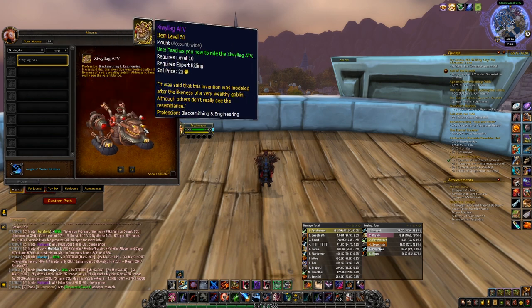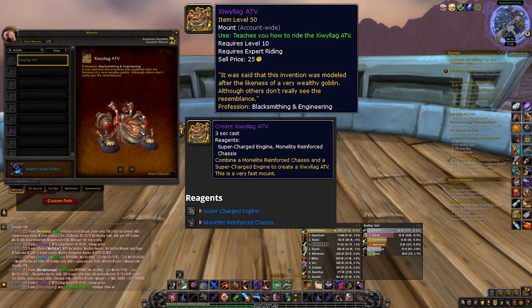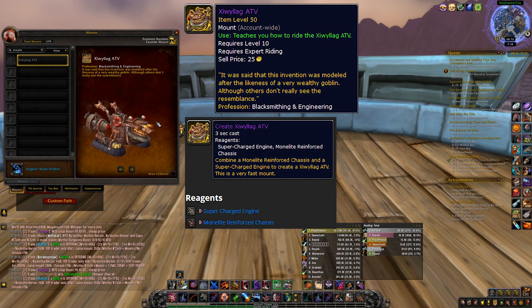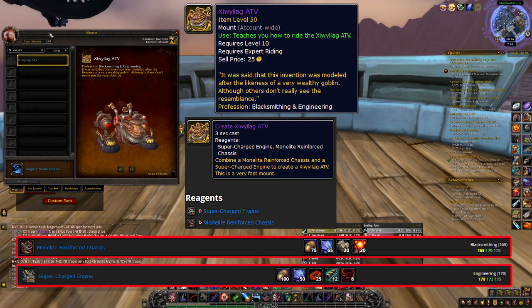Number 10: The Civilag ATV. This mount is pretty unique because it requires two professions to create — you need both Engineering and Blacksmithing, and you need the Battle for Azeroth versions of each. The Blacksmithing item is straightforward as it only requires ores from mining, while the Engineering component also requires ores but also requires Expulsome as well. You need to craft both the Blacksmithing and the Engineering item, and then combine the two to actually create the mount.